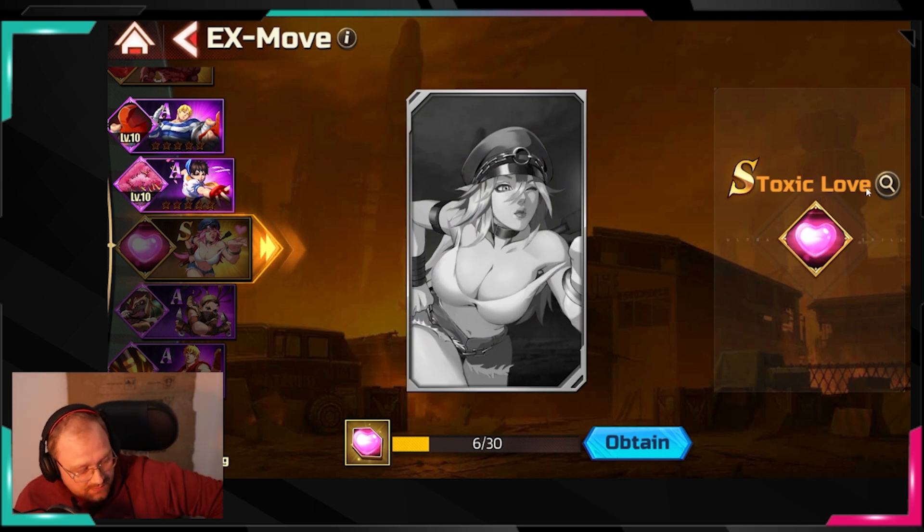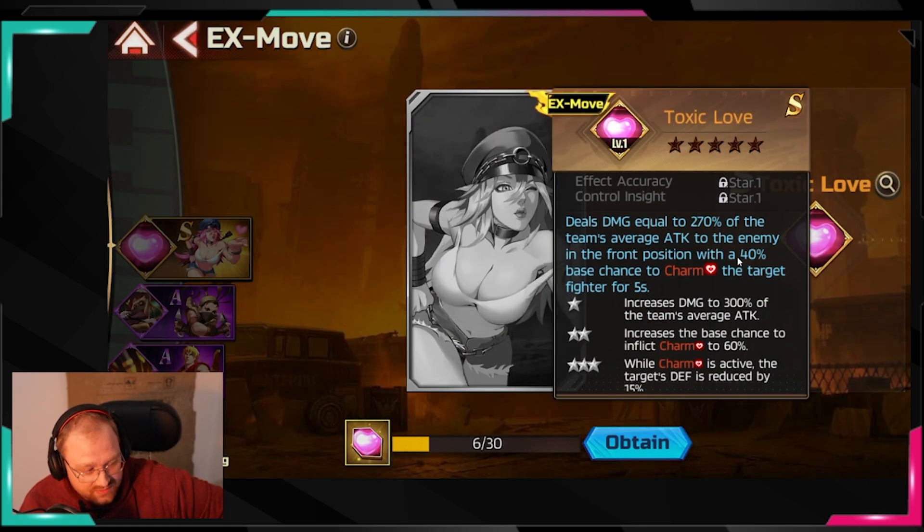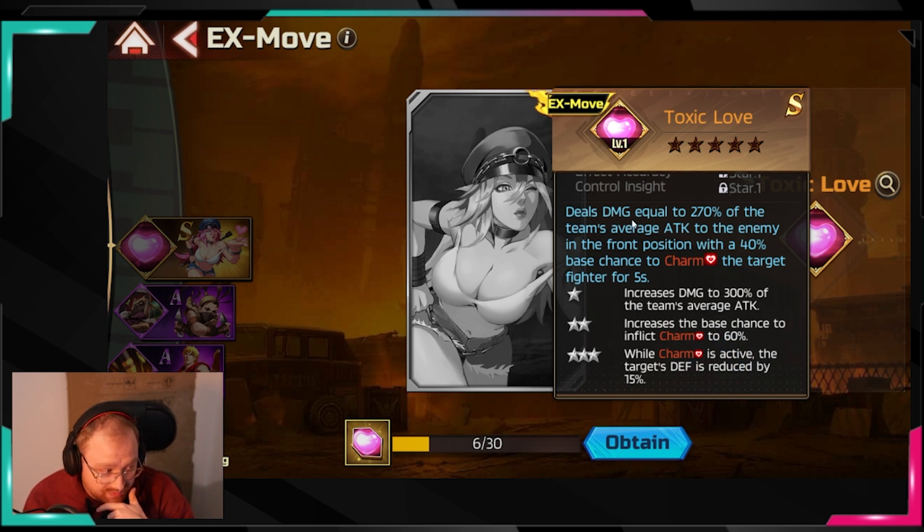Next is Toxic Love, which I'm focusing on right now because I think it's quite strong. It has a 40% chance to Charm an enemy fighter for 5 seconds — meaning they become your ally temporarily. This lets you block a combo, because a charmed character won't attack you and potentially won't trigger their combo, which is very good. Even if you can't use the charmed character's combo against enemies, just cancelling their super combo timing is powerful.